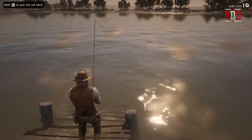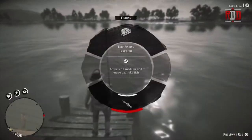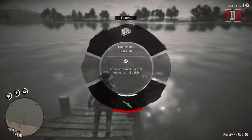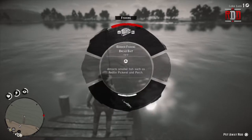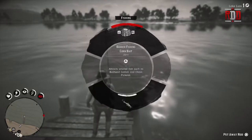We do not have any bait on this thing, so we need to hold down L1 again. What happens is you get this menu up. If you go up to the top it shows what bait you currently have — I have some bobber fishing bread bait.